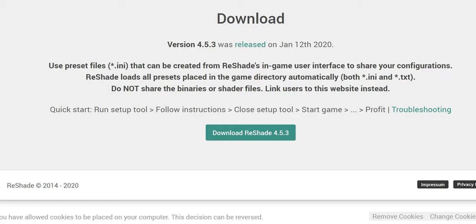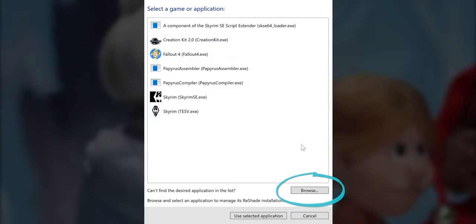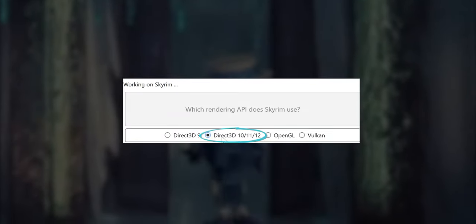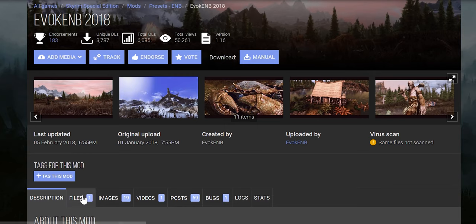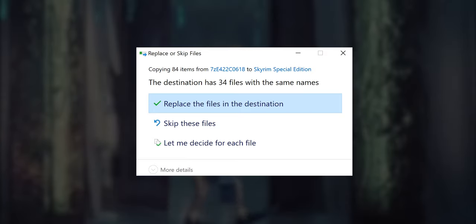Reshade website. Scroll to the bottom of the page and download. Run the executable. More info? Run anyway. Select game to install — game folder. Double click the Skyrim SE executable. Direct3D 10 or higher. Yes. OK. Close. The ENB mod page — Files, Download. Open the archive, open the Install First folder, drop all the files into the game folder, and overwrite everything.